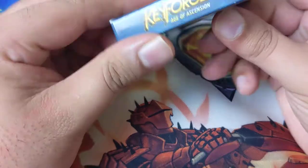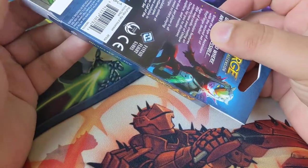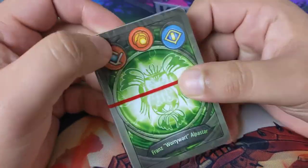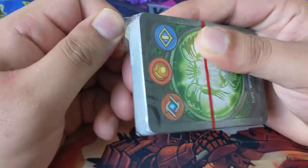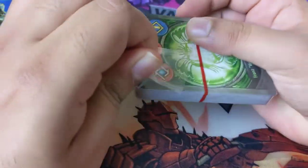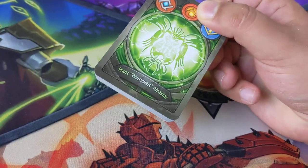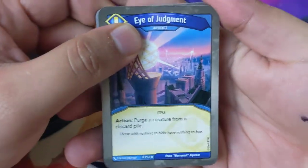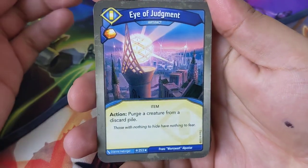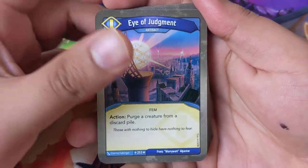This deck — I know who has the most powerful Age of Ascension deck; I've seen it in action at the grand championships. I know the guy personally, very nice dude. Nobody nicer could have that deck. It is an insane deck. Age of Ascension has some really cool cards and how they get used is very different. Let's start: Eye of Judgment — action, purge a creature from your discard pile.